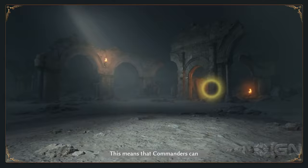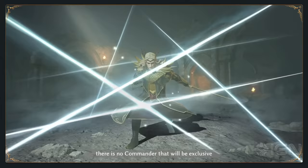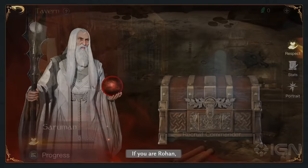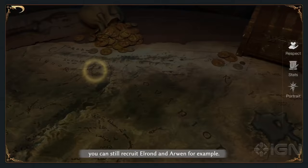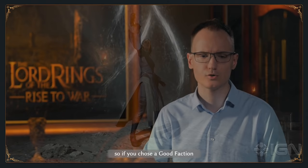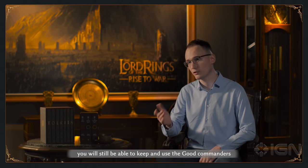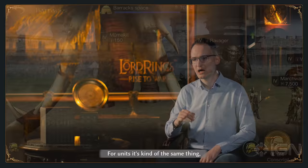Your faction can be either on the good side or the evil side. There is no commander that will be exclusive to one specific faction. So it means that if you are Mordor, you can still recruit Saruman. If you are Rohan, you can still recruit Aragorn and Arwen, for example. For later seasons, if you chose a good faction and already have some good commanders, and next season you choose an evil faction, you will still be able to keep and use the good commanders that you already recruited.